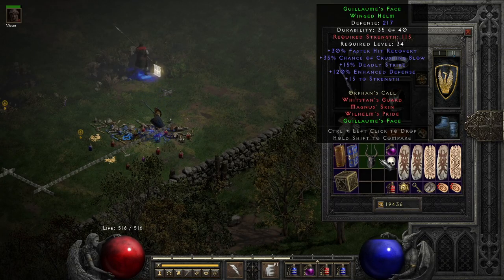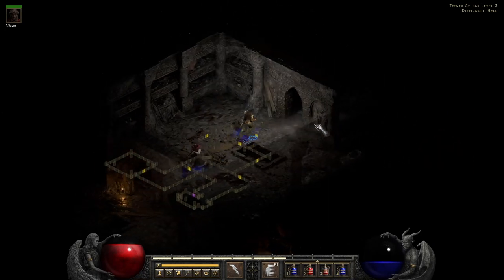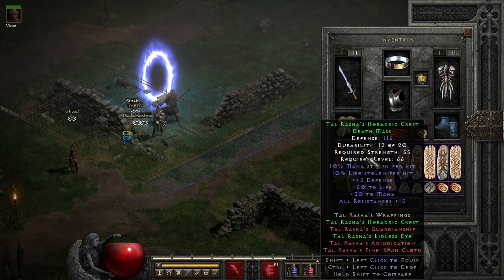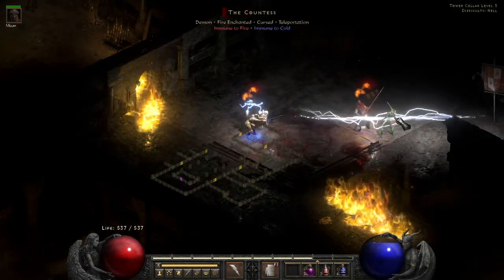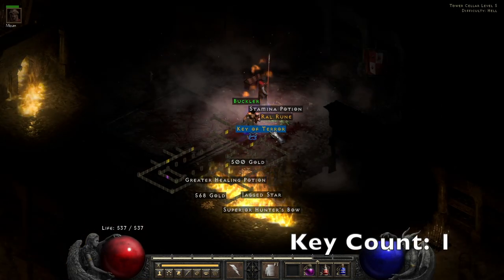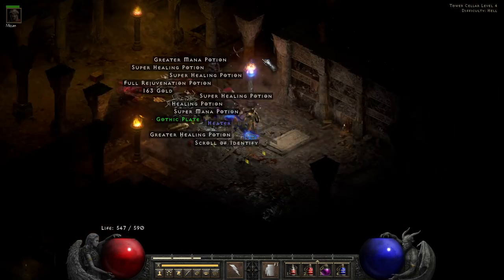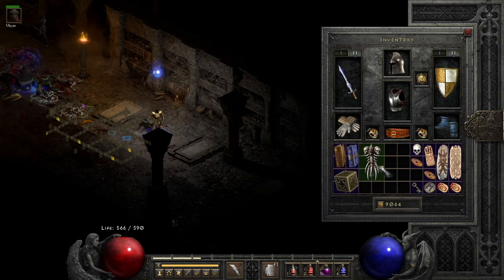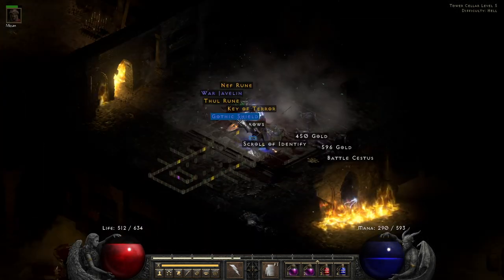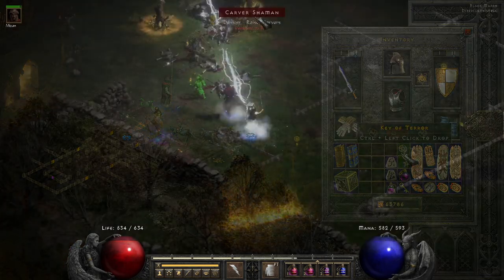This is what I got starting off — a winged helm on the way to Countess, good for smiters. Then I find a death mask, which I ended up using on my mercenary for the lifesteal and the resist. Then my first key drops, and we find a unique grim shield which ends up being Lidless Wall.